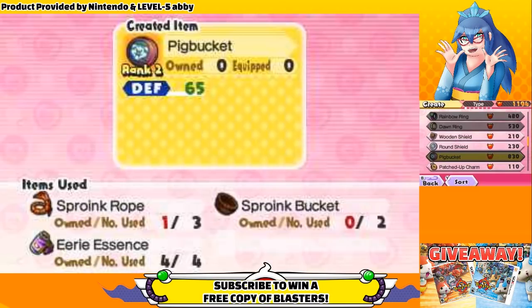For 3 Sproink Ropes, 2 Sproink Buckets, 4 eerie essences, and 830 Oni Orbs, you can craft a Pig Bucket. The Pig Bucket is a rank 2 equipment item that gives an absolutely insane bonus of 65 defense — a crazy amount of defense. If you're having trouble staying alive, get this thing and you won't have any trouble anymore.